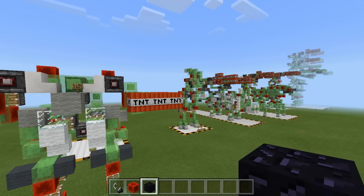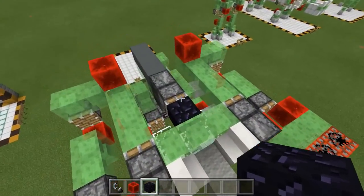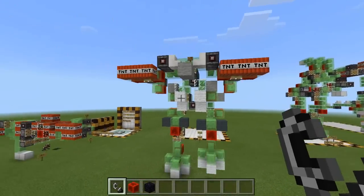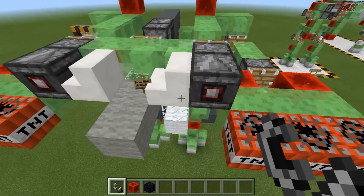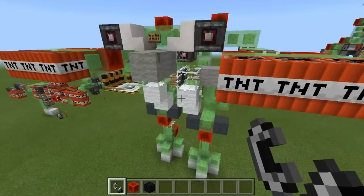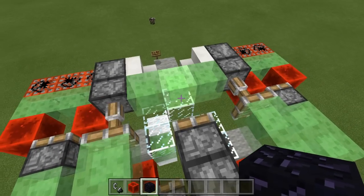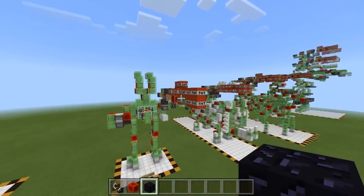You can try this on Android, iOS, all of that stuff because it is MCPE. We can remove this obsidian block and if we want to try it again, we can use the flint and steel and it's going to move once again. I'm not too sure if these are meant to shoot — I think it's meant to but I might have done something wrong. So let's quickly stop this, put it right here, and let's wait for it to stop.